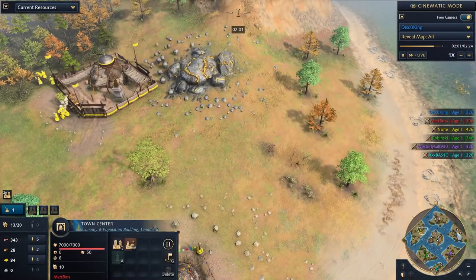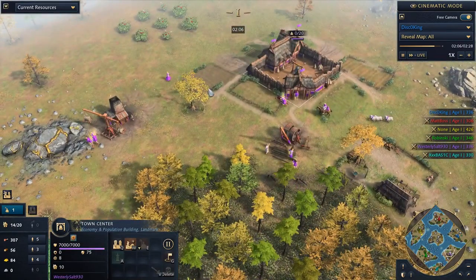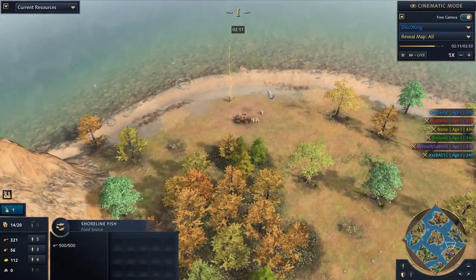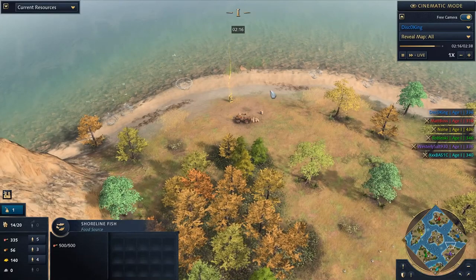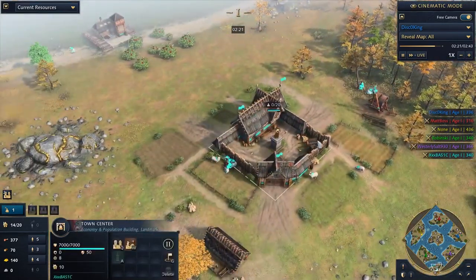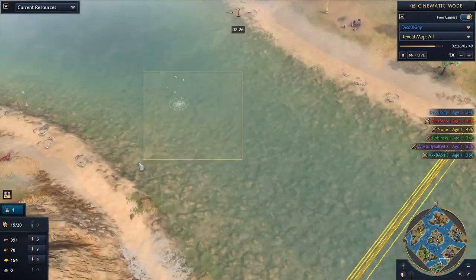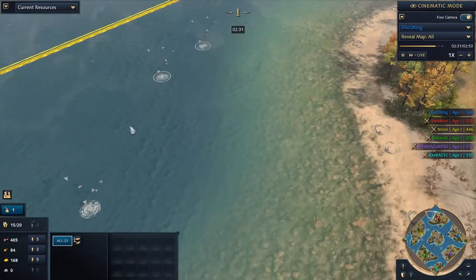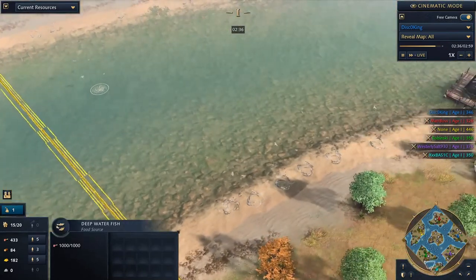Relics — each of the players has one relic on their island, with the exception of one mighty player. Westerly Salt is probably the happiest here. He has a relic down here and a relic up here, which means he's going to be getting access to all of that sweet Regnitz gold and will certainly be living his best life. Down here in the corner, our mighty Rus player — look how sparse the fish are. There's like a deep water fish here and another deep water fish there, while some of the islands have great deep water fish reserves.